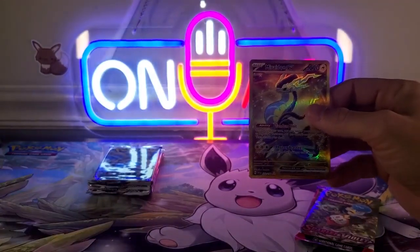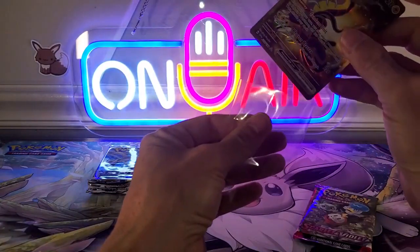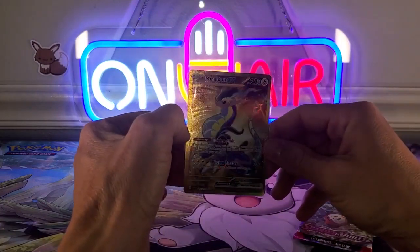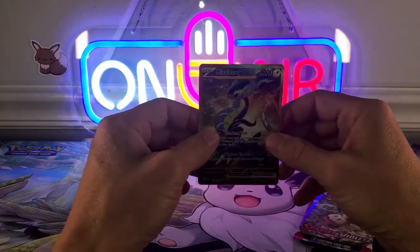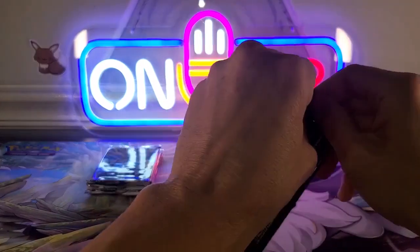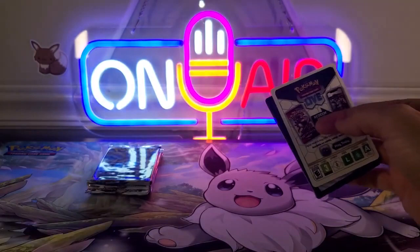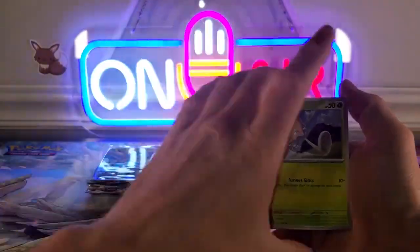It's a fire pull out of these chests. I might have eaten into the Silver Tempest packs - hell yeah! Raiden EX Gold! Last pack of Scarlet and Violet Base - I'm already firing out of these packs. Am I going to do the Silver Tempest yet? Yep.